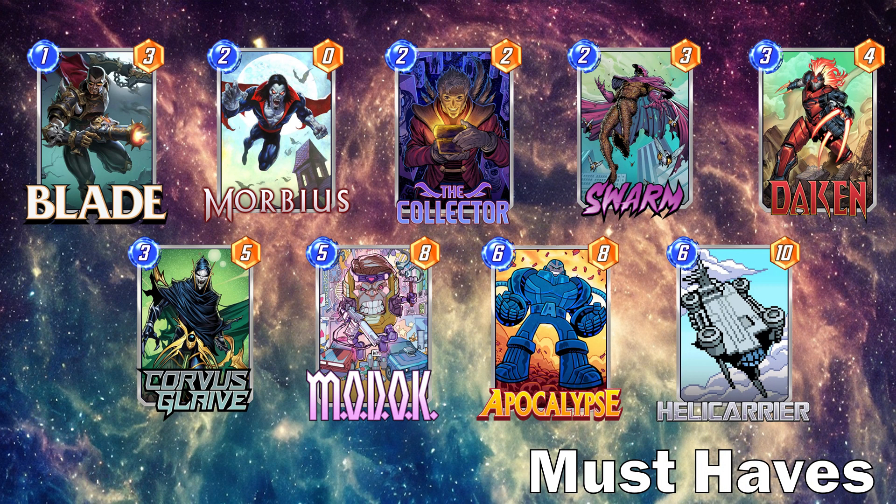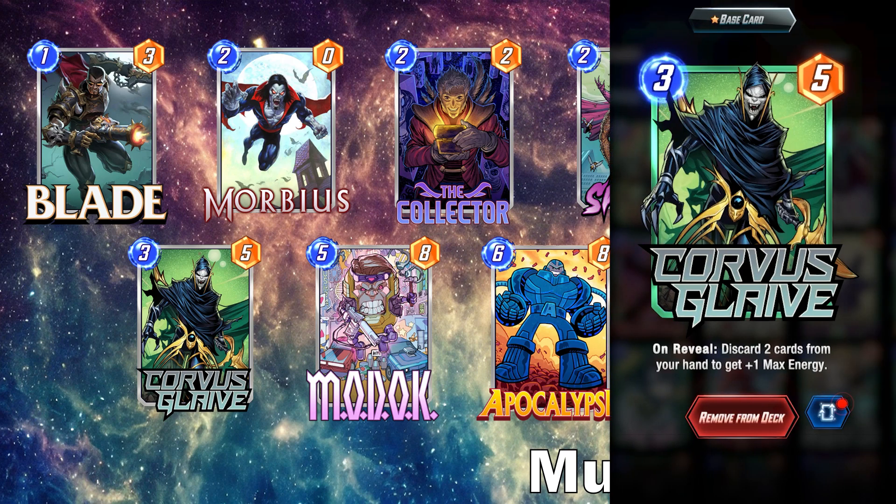Obviously if we're focusing on discard, the newest card Corvus Glaive is a must-have. He really adds a new aspect to the discard archetype by letting you gain max energy. I really like to try to play him as early as I can, because you get to use the benefit of his gained energy, and him discarding two cards when you have a ton of discard targets works extremely well. You're only upset if he discards your MODOK or if you haven't played your Collector or Morbius yet — but pretty much anything else is a solid Corvus Glaive target.